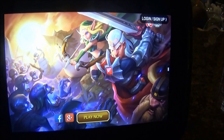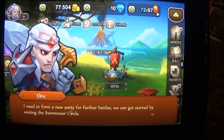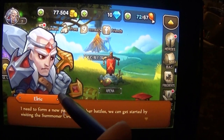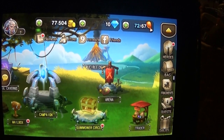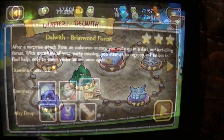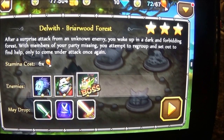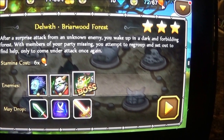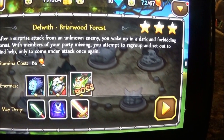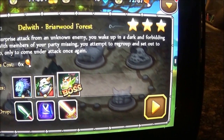We're going to play it together and you guys can see how cool it is. The graphics are really cool. I have been playing this for a while, but I'm just going to start from the beginning. So this is Delwith, Briarwood Forest. At a surprise attack from an unknown enemy, you wake up in a dark and forbidden forest with members of your party missing. You attempt to regroup and set out to find help.